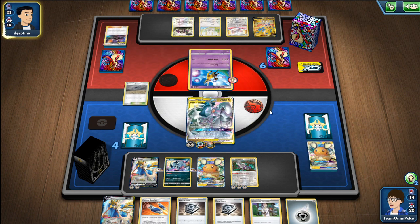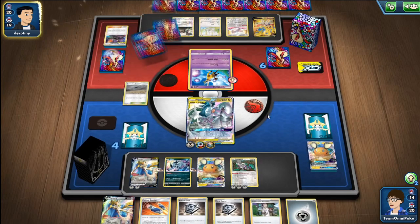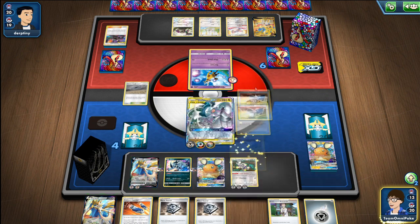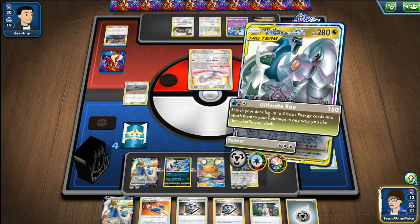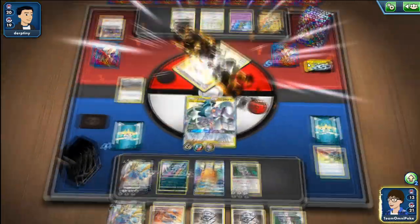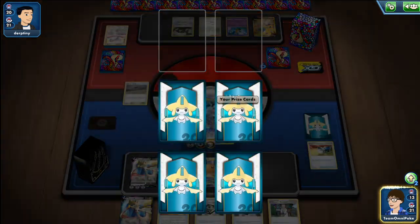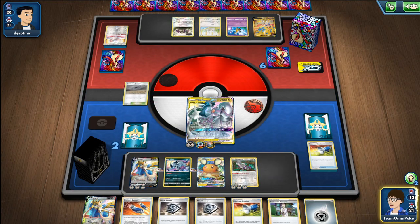He goes for the Bellelba & Brycen-Man and does discard at least a Dedenne — I didn't quite see what else was discarded. I have sped the footage up a little bit. We do hit some of our gusting cards. We don't need to use the gust here, but I decided to use it to get rid of his draw engine. We could have gone for the Oranguru, but we're going to have to take two knockouts either way. He's put down an Oranguru indicating he may want to use it, so I decide to take out the Cinccino.